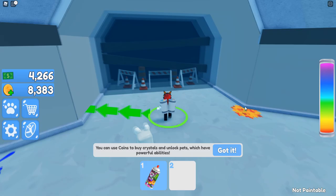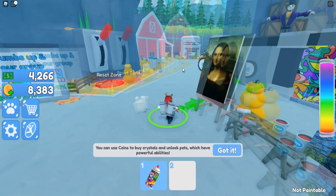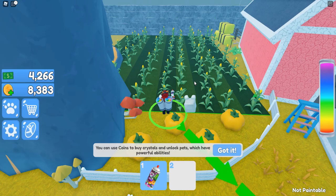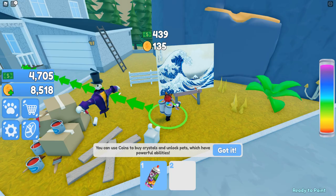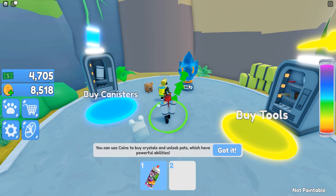Did I get everything in this area? We're all filled up — I believe I got everything. Check it out, everything looks nice. Oh, you can reset the zone — cool, but I don't want to do that. It's telling me to go this way so I'm gonna follow the arrows. Oh wait, there's a canvas right here — wow, nice!